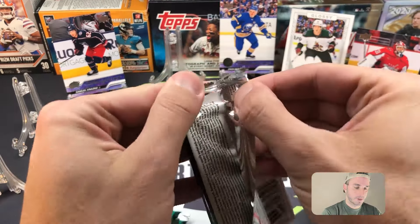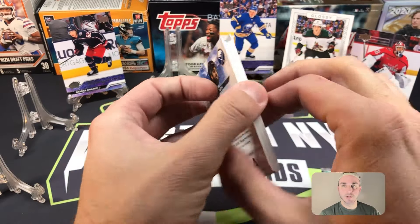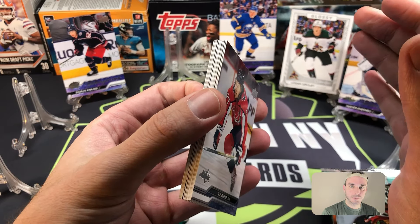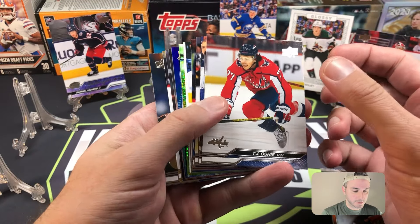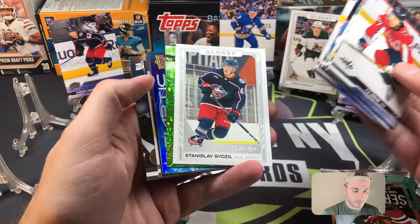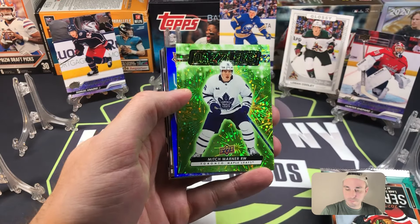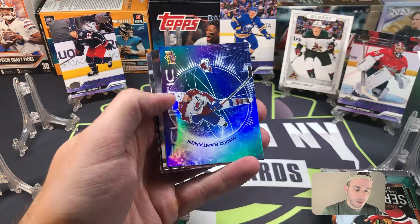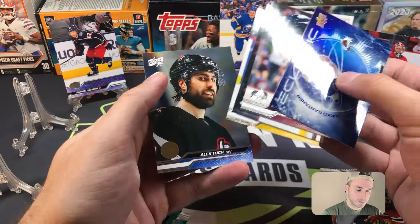Blaster side — last video we got seven Young Guns in these three boxes, ended up getting four out of the blasters when we were only really supposed to get two, and three out of the megas. Let's hope we can duplicate that. There's a Dazzlers — we got a Glossy first: Stanislav Sfozo. Dazzlers Mitch Marner — green Dazzlers — and Miko Rantanen on the Ecliptic, and then some base cards. Nice — the goat head uniforms.